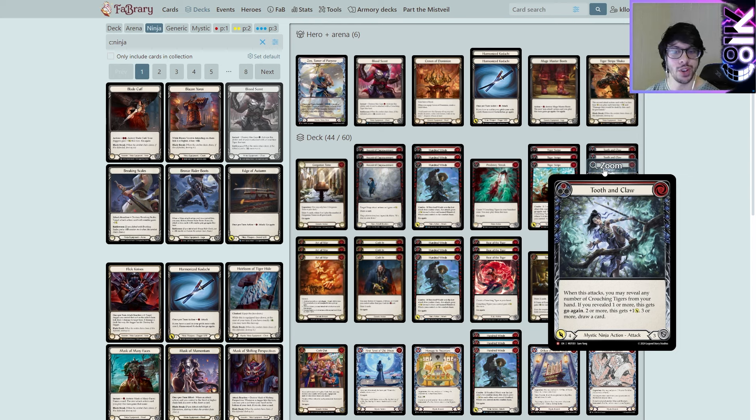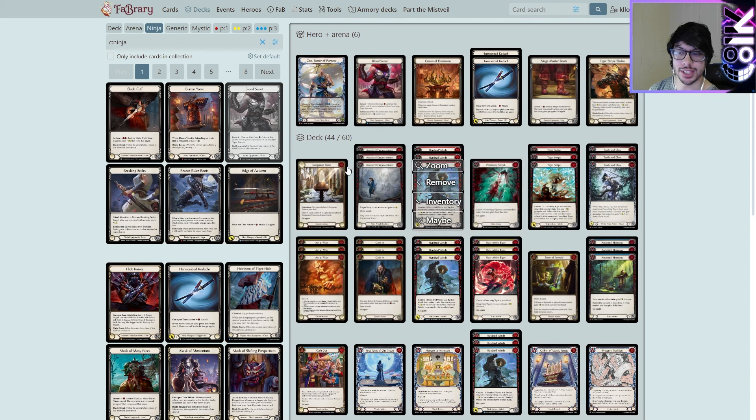Ancestral Harmony buffs the 100 Wins. Art of War buffs everything. Roar of the Tiger buffs the Crouching Tigers. Zen itself generates a Crouching Tiger and lets you find a combo card — whether that is Tiger Swipe or 100 Wins. And there's the new card: Tooth and Claw. When this attacks, you may reveal any number of Crouching Tigers from your hand. If you revealed one or more: go again. Two or more: plus one. Three or more: draw a card — not on hit, it just gets draw a card. If you have three Crouching Tigers in hand, Tooth and Claw becomes a 0-cost 5-damage cycle. That is absolutely disgusting.